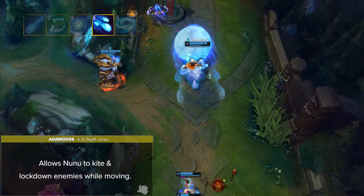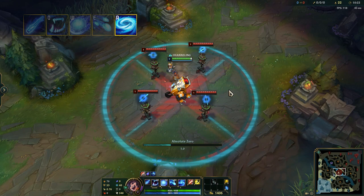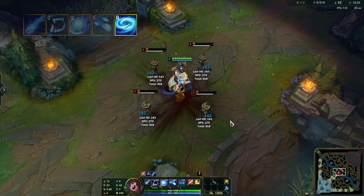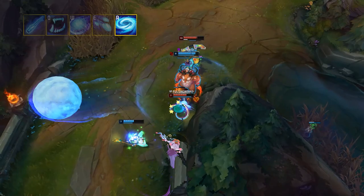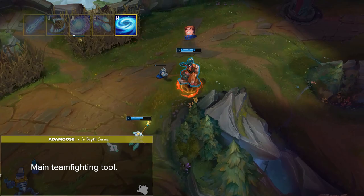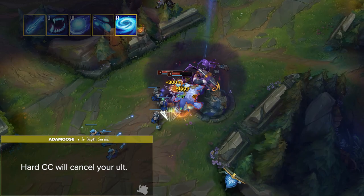Nunu's ultimate is called Absolute Zero. Nunu and Willump channel for up to three seconds, sapping heat from the surrounding area, gaining a shield, and slowing all enemies within. When recast, Nunu causes the area to explode, dealing magic damage and slowing all nearby enemies. The damage and slow duration both increase based on channel time, causing massive AoE damage and utility if enemies are caught inside. Keep in mind that hard CC will cancel your ult, so choosing the right moment or positioning out of vision will be crucial to land as impactful an ultimate as possible.